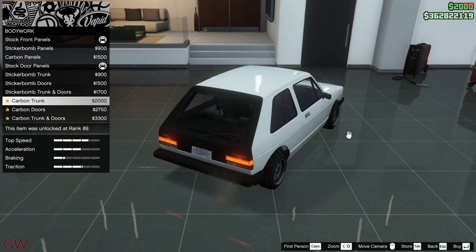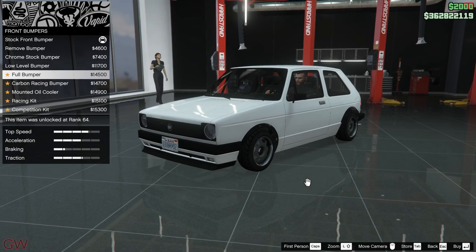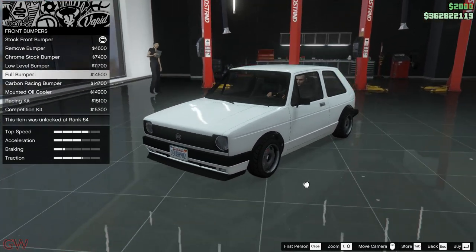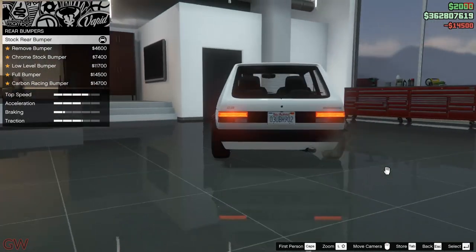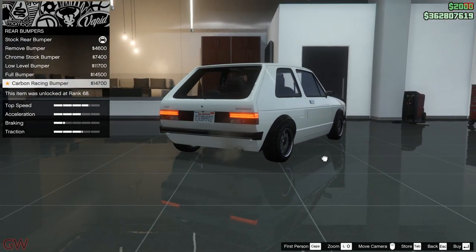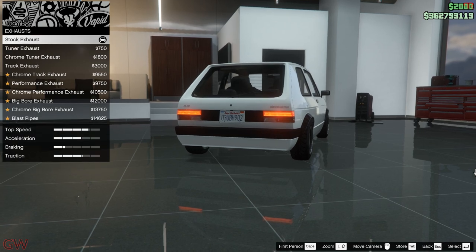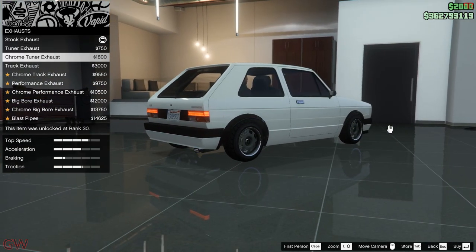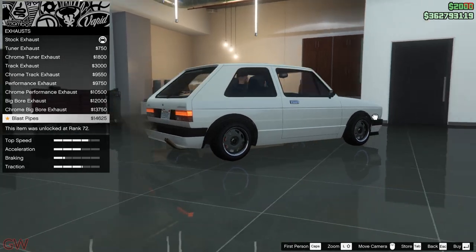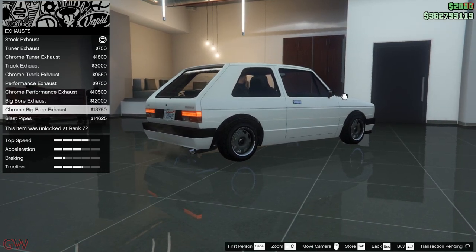Unfortunately we don't have all of the panels available. Next, for the front bumpers, we can actually remove them — there's the low level bumper, mounted oil cooler, racing kit, and competition kit. I'll be going with the full bumper; it kind of looks good. For the rear bumpers we also have the option to remove it, chrome, low level, and full bumper — going with the full bumper again. For the exhaust, I think I'll go with the chrome big bore exhaust — look at those blast pipes!